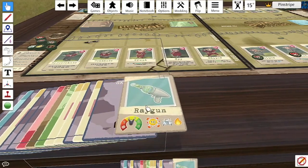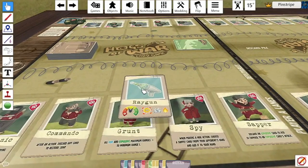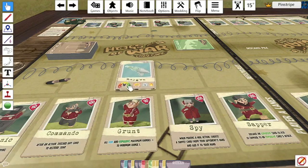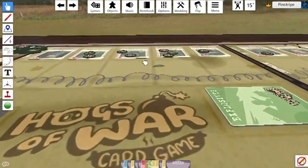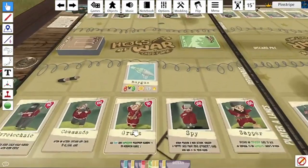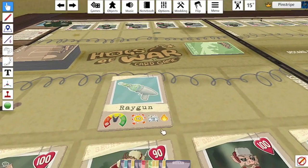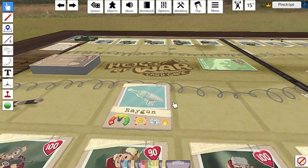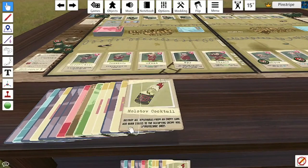Next is the Ray Gun. You may find it confusing since Hogs of War doesn't have space-age weapons, but it's pretty powerful in the right situation. It has a range of two or three and does 10 damage, but it applies both a stun and a burn marker. Since a burning pig takes 10 damage per turn, the Ray Gun's after-effects are quite strong despite the minor initial damage.